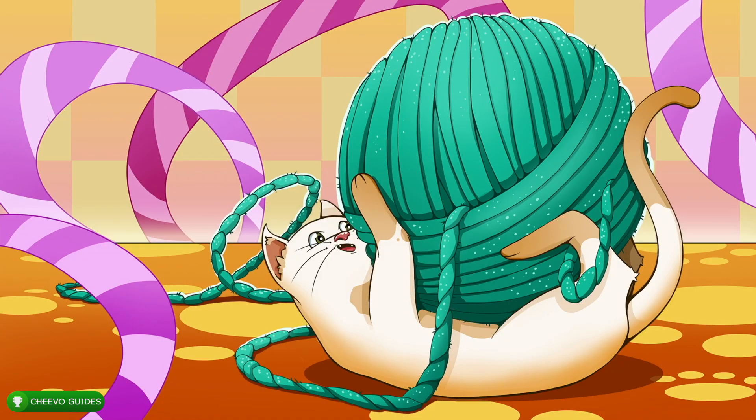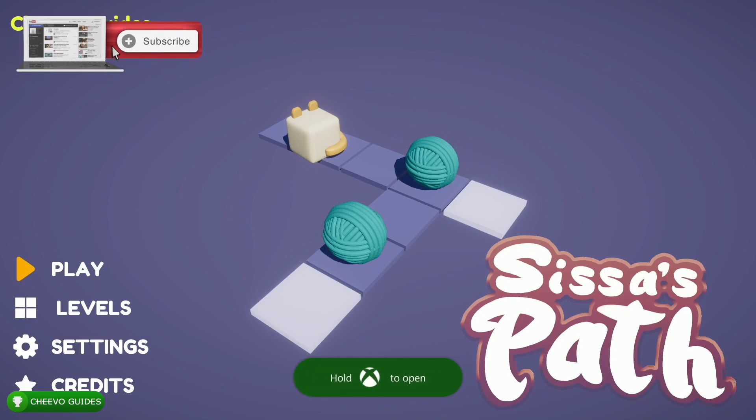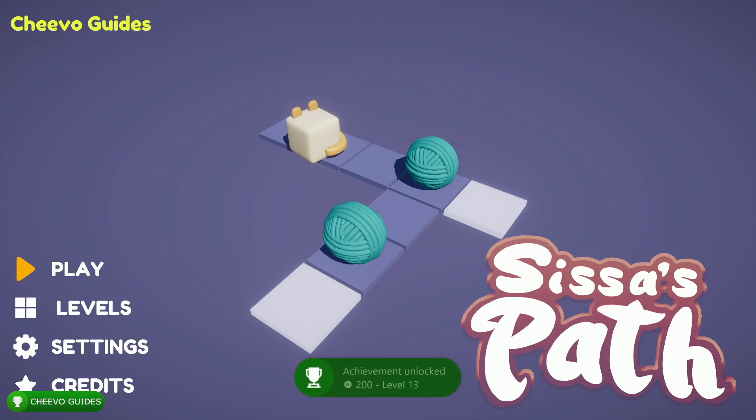What up guys, this is Chivo Guides back here again with another achievement guide. Today we're going to be focusing on the 2000 gamer score update for Sissa's Path. This game is published by East Asia Soft and developed by Afil Games. Not only did this game just get updated to 2000 gamer score, but the game's only four dollars and ninety-nine cents as well.